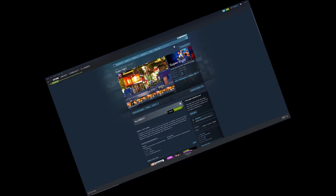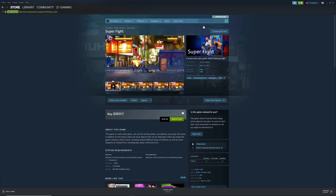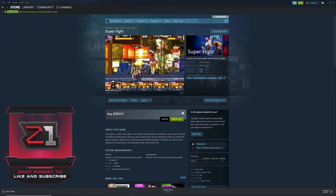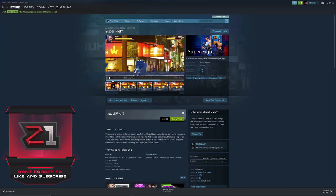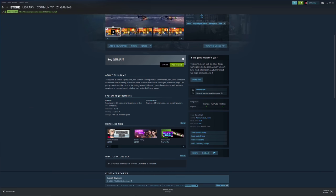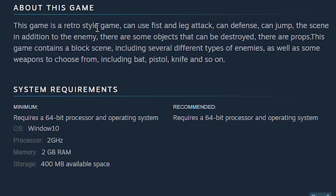If you guys enjoy, leave a like; if you're new here, don't forget to subscribe. So — Super Fight — this is the game right here, just released March 25th, about a week ago. This game is a retro-style game where you can use fist and leg attacks, defend, and jump.